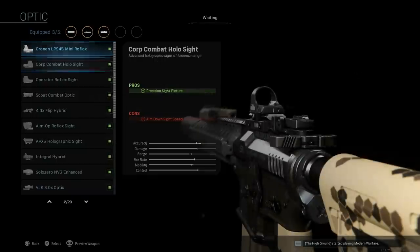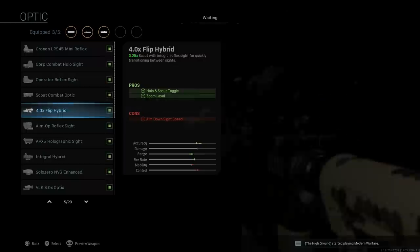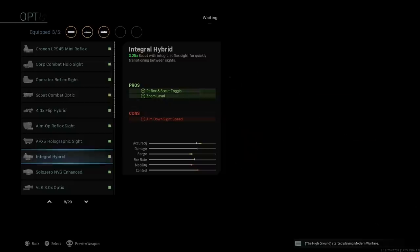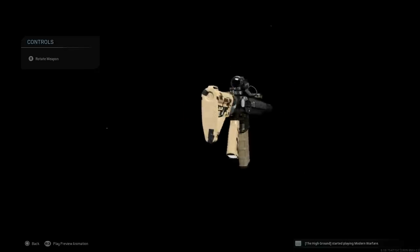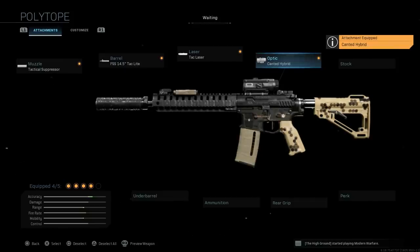For the optics, we're going for a Block 2 build here. You can go with the standard holographic sight, which is fine. I also recommend the 4x flip sight - one of my favorite optics right now - because you have the 4x flip as well as a standard holographic for close to medium range. There's also the Leopold Hammer sight, which is the integral hybrid, allowing you to toggle between a 3.25x and a red dot on top. The optic I'll be using is the Candid Hybrid - the ELCAN optic with the 45-degree Candid red dot sight on the side. You get the reflex-scout toggle: a 3.25x scope and the 45-degree mounted Candid red dot. The con is ADS speed.